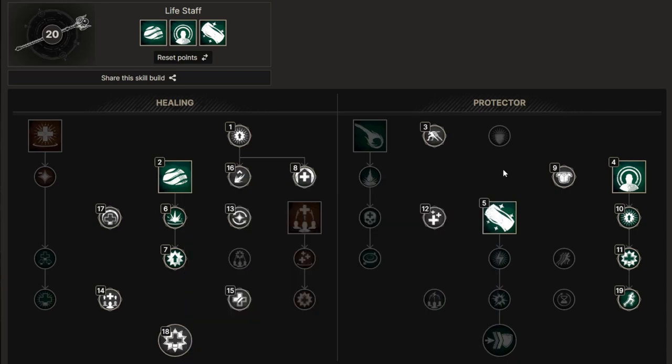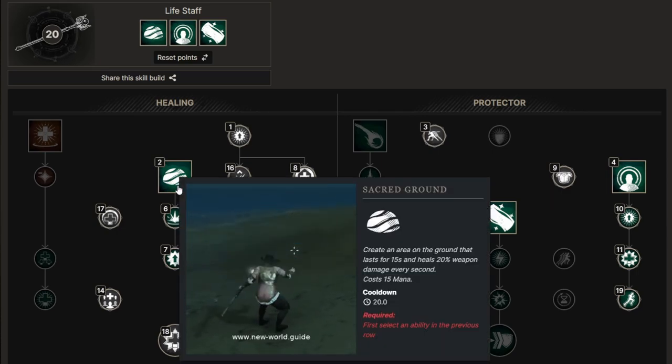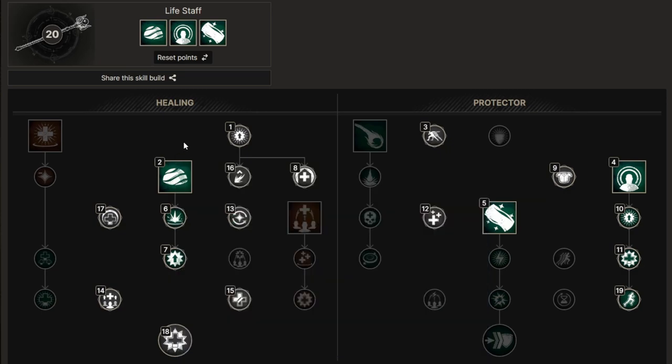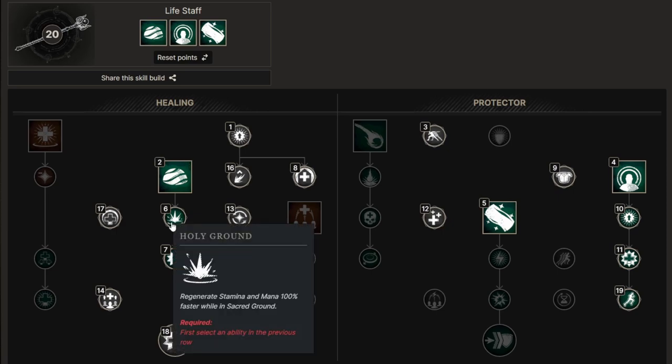After Sacred Ground, you have to pick Bend Light — this is insanely important because after a dodge, your heals are 20% more effective for five seconds. Remember Bend Light; this is going to be key to your healing experience. I'm going to pick up Beacon and I'm going to pick up Light's Embrace straight away. Now a lot of people like to go into Sacred Ground and max it out first, but if people don't stand in your Sacred Ground, this becomes pretty irrelevant — so get all of your heals first, then max them out.